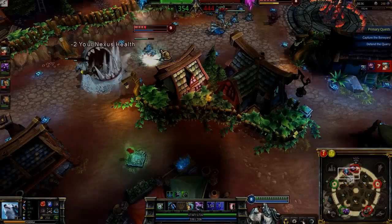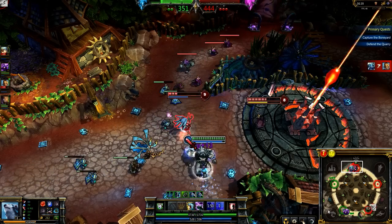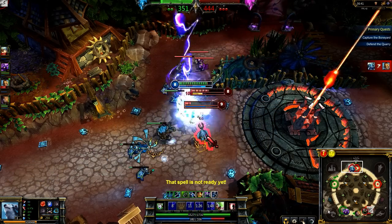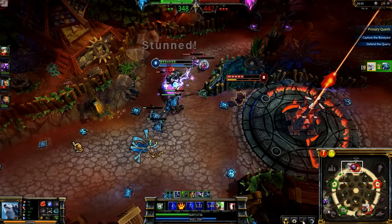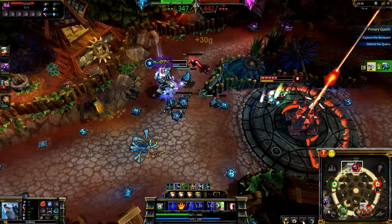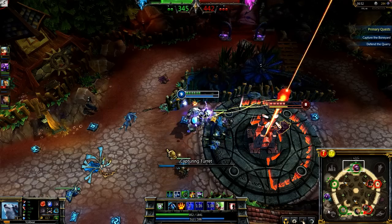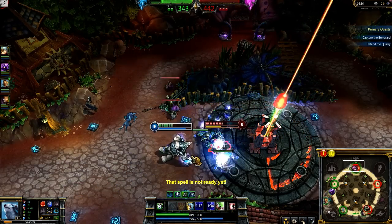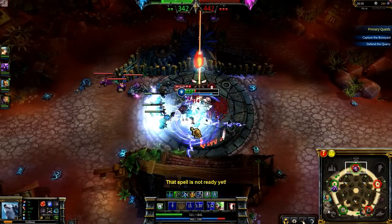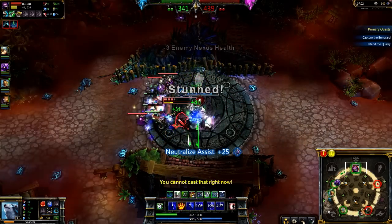On Dominion, Volibear works very well fighting on the top of the map. After hitting the Speed Shrine, I dive in on Fizz and Kennen with Rolling Thunder and Thunderclaws. Fizz falls quickly and I use Thunderclaws to push down the enemy minion wave. This allows me to run into Kennen without the enemy turret attacking me until I struck him. As he tries to take out the minion wave, I dive into him with Rolling Thunder and fool him into thinking he can fight me. Chosen of the Storm activates and I trigger Summoner Heal before taking him out with Frenzy under his turret.